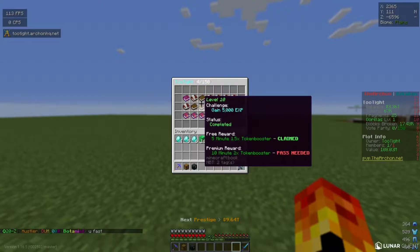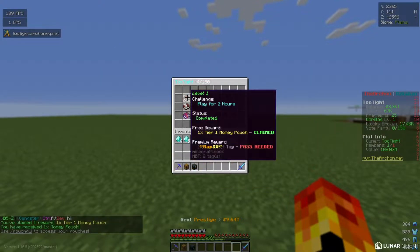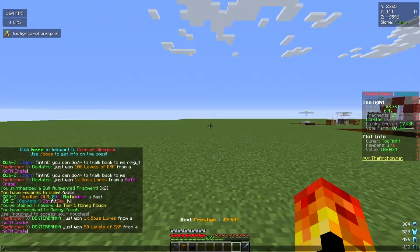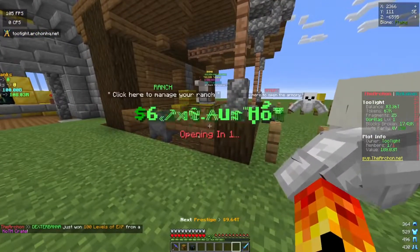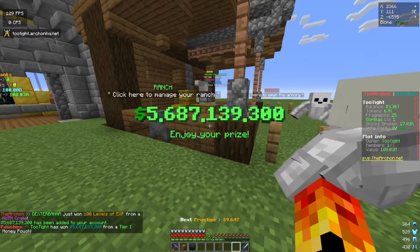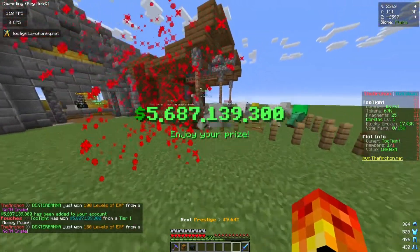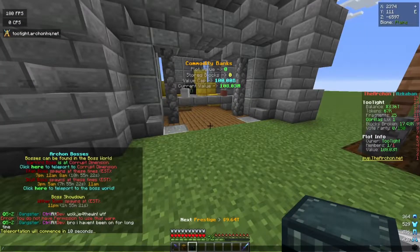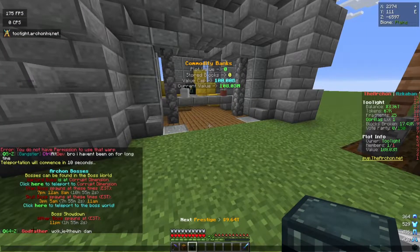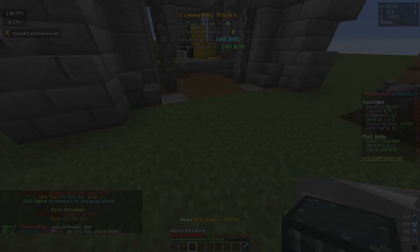I have some rewards to claim from the sash pass, so let's go to sash pass and claim the unclaimed rewards — got a money pouch. Now let's go to slash pouch GUI. If you type slash sash boss it tells you everything about the boss events. You click the teleport button and it TPs you there — you just have to stand still for 10 seconds.